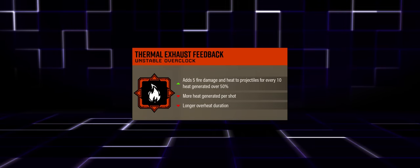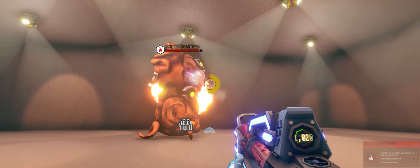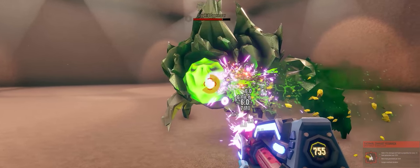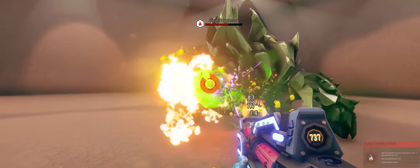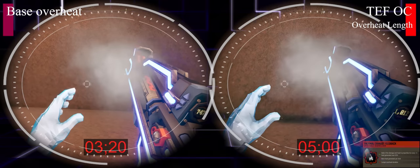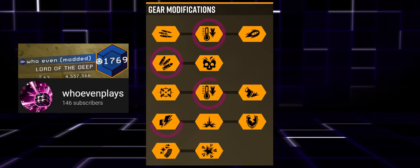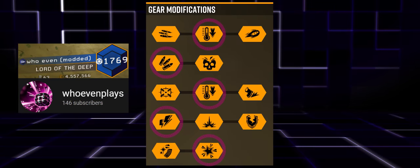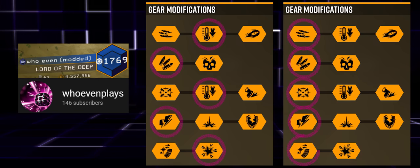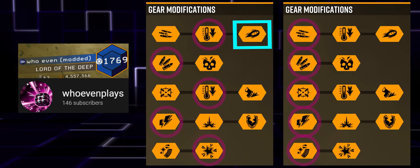I tested the extra 5 fire damage over 50% heat: against a brood nexus I deal 6 damage, and once I go over 50% heat it jumps to 10 damage. Suppressors have high fire resist so that bonus is reduced. The extra recovery time when you overheat is very painful so you want to limit that. The additional heat per shot is actually good because it quickly gets us to that fire damage. Builds presented include a 'safe' build with both heat options, a high-risk burst variant to quickly hit that fire damage threshold, and a high-value-target variant with projectile speed at tier 1.